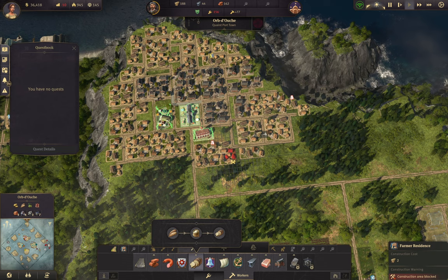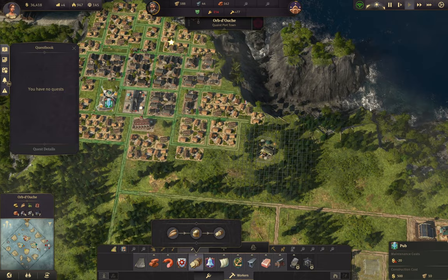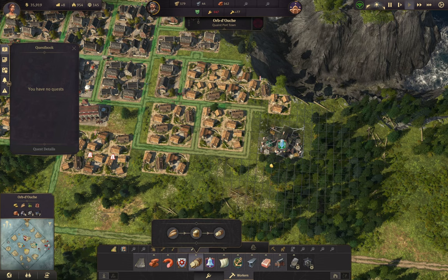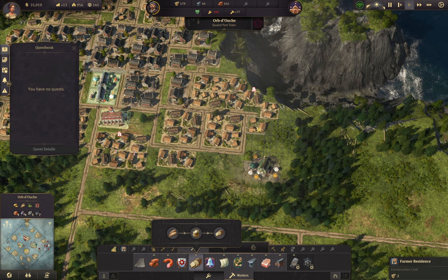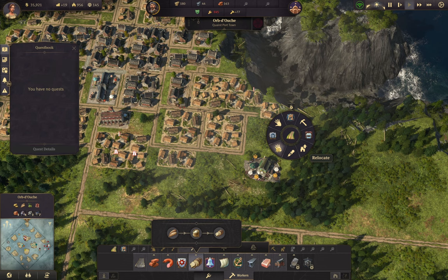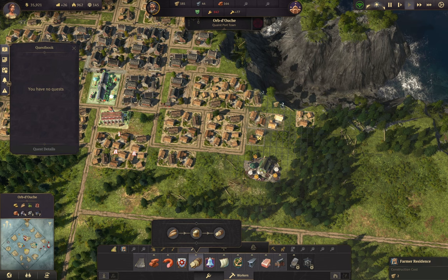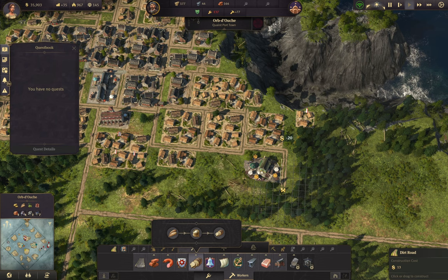Throw some houses down - hopefully we're gonna need another pub. Give them another pub over here off the side - why not. No, I don't like that - how about here? No, I don't like that either. One, two, three, four - yeah, that's better.